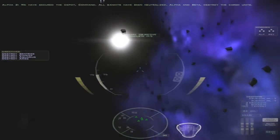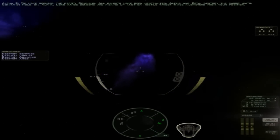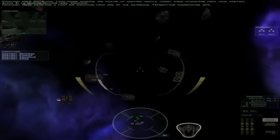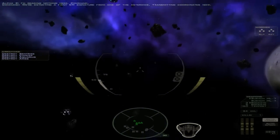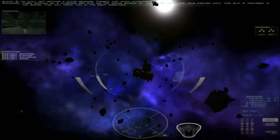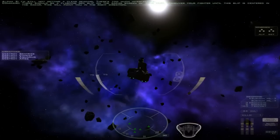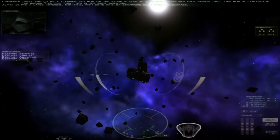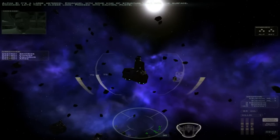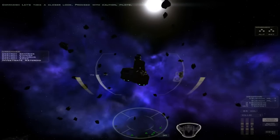Alpha and Beta, destroy the cargo units. Hold on Alpha — long range sensors are picking up another hostile target three kilometers from your position. I'm reading nothing here, Command. We're detecting a faint EM signature from one of the asteroids. Transmitting coordinates now. I'm still not getting a clear reading; there's too much interference. There should be a flashing red blip on the radar screen of your HUD. Manoeuvre your fighter until this blip is centered in the radar — this will point you in the right direction. It's not an asteroid — you have some kind of structure built into the surface. Let's take a closer look. Proceed with caution, pilots. That means flying towards it at maximum speed.